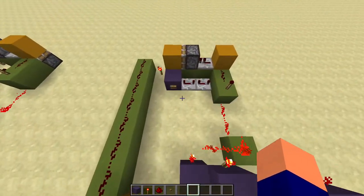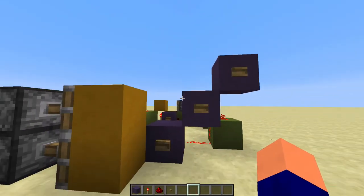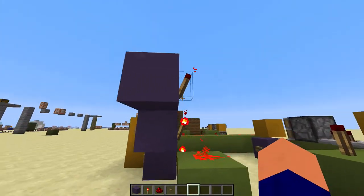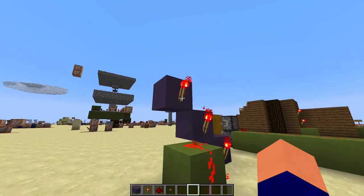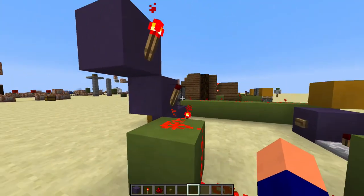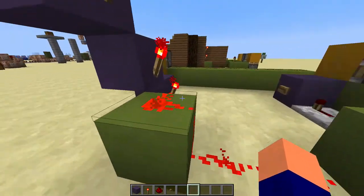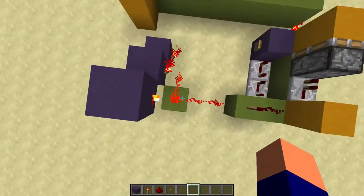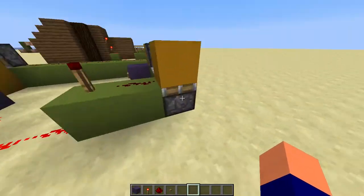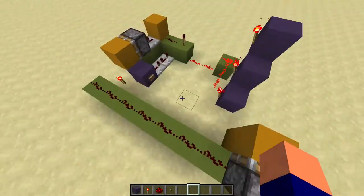I've just put some blocks there to show you guys. You can see the reasoning for why you have to put them all at the same time, because as long as this button is off, that torch turns off. But then the torch turns back on once the button is depressed. So if I go one, two — it turns those two off. One, two, three — and they're all off. You can see this redstone will then turn off for a brief second while all three torches are off. That then activates the monostable circuit, pulses the flip-flop, and it toggles this between on and off.